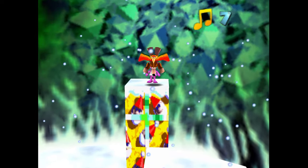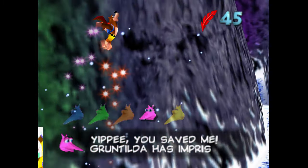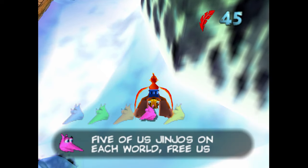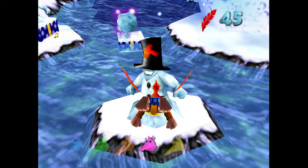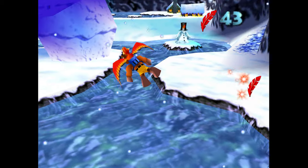We're going to hop over here on top of this gigantic pile of presents and grab our first jinjo. Back into the air we go. I'm going to dip down here and kill our first snowman - this is actually for a jiggy, which is kind of a sneaky jiggy I think.